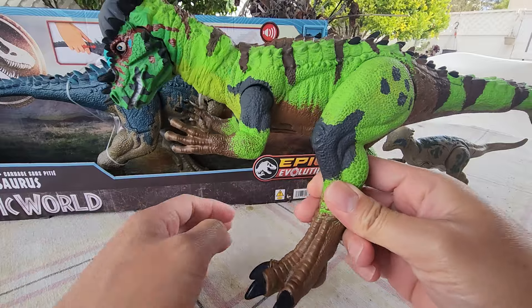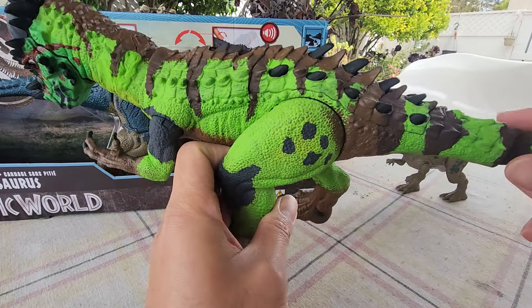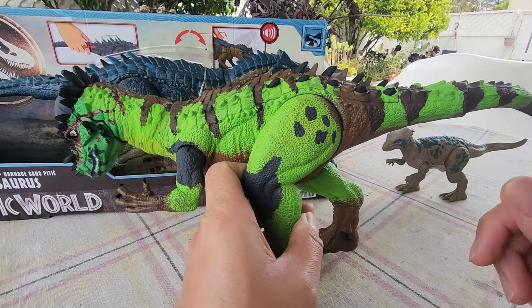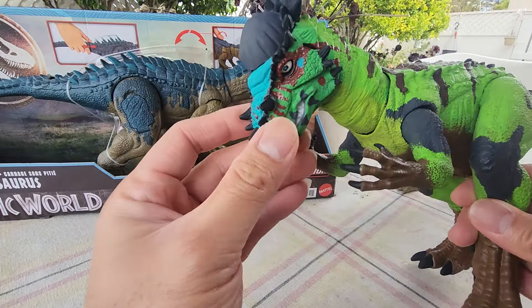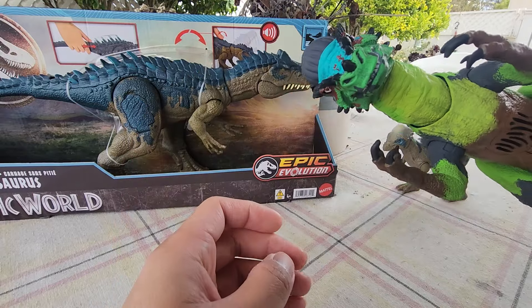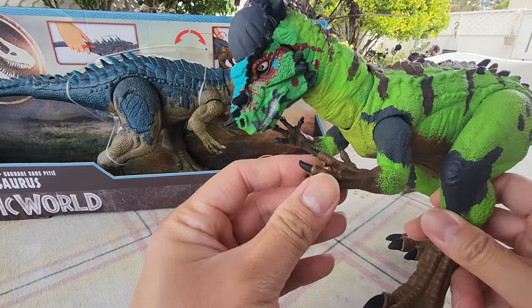So here's my Ruthless Pachycephalosaurus. The color is inspired from the Beast of the Mesozoic Allosaurus Fragilis. Even the face paint is also from the Allosaurus. Look at that — looks really, really angry.